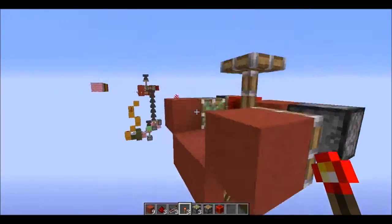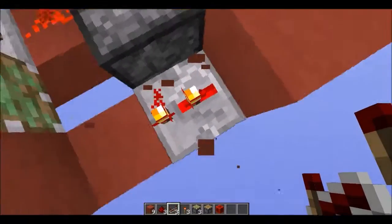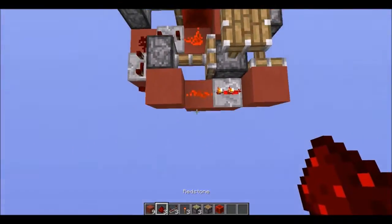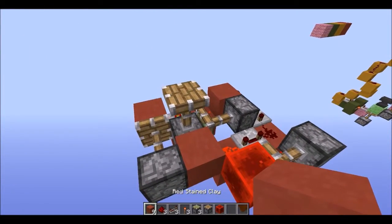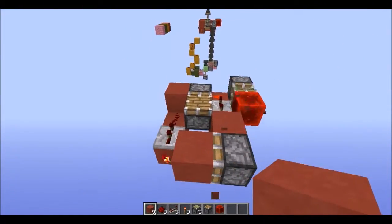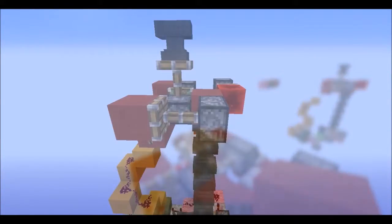Next you're going to put a redstone torch right under that, and place a repeater right here — you will see this is powered. Right-click it once so you get an extra tick in there, then place one last piece of redstone right there and it should all be set up. This is a piston BUD switch — to test it, update this piston: put a block here, you should see it swing back and move forward. Break that block, swing back and move forward — and we have it working.